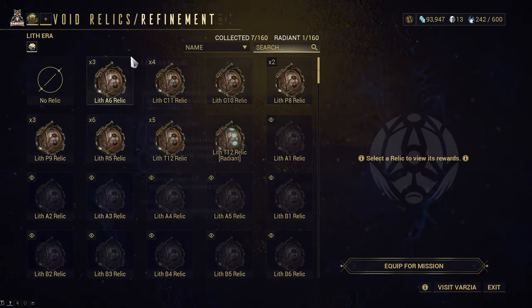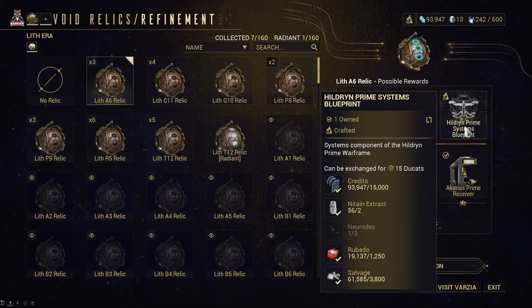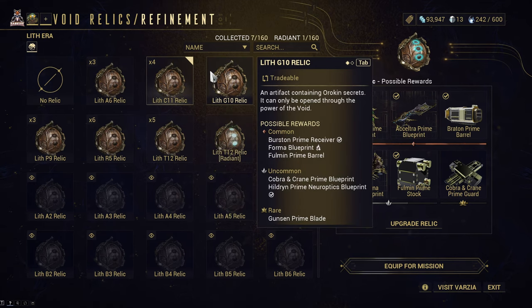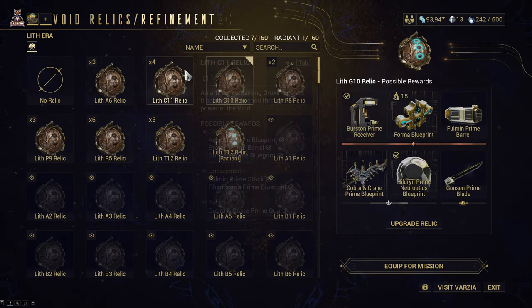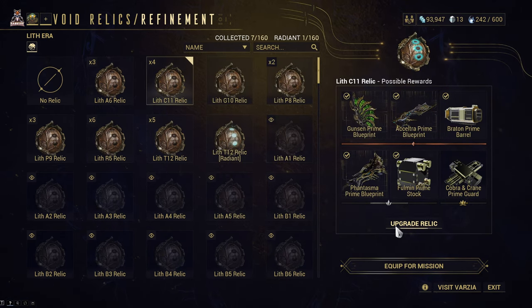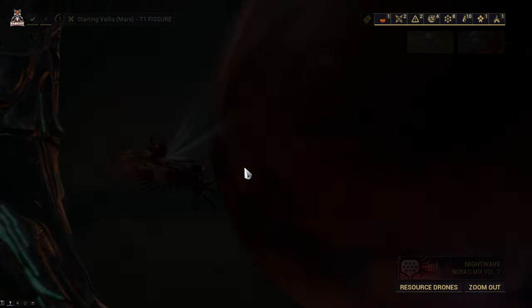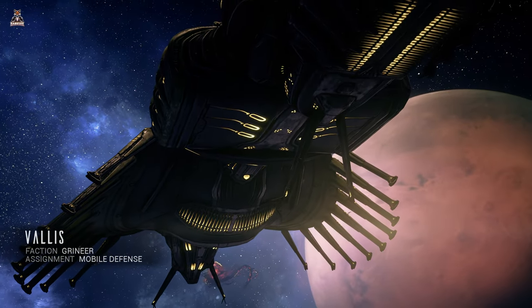Rolling through and clearing some of these off. Checking the stuff - Hildred Prime systems blueprint. Why is this one not ticked? We crafted that - two former blueprints. We're going to try and go for ones where we don't have them before, like Cobra and Crane Prime guard. Just working through, trying to get some stuff we basically haven't got before.